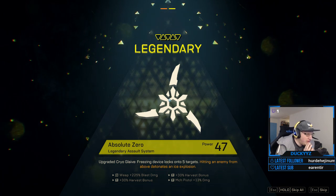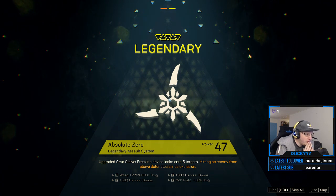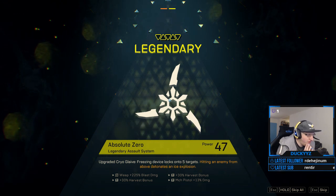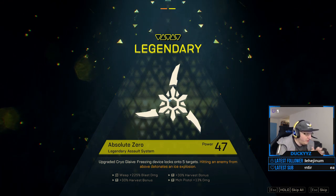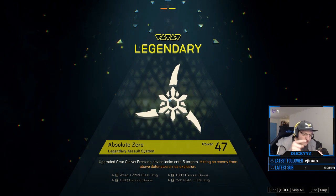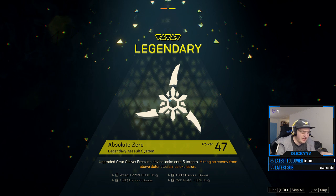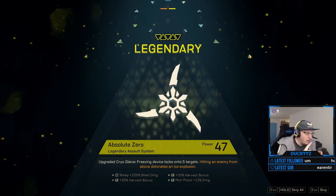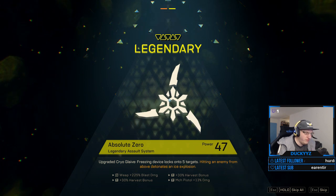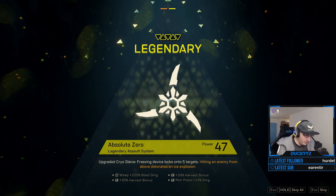The Cryo Grace freezing device locks on to five targets, and hitting an enemy from above detonates an ice explosion. It has a weapon blast damage stat — this is only on this legendary item you're seeing right now. If I throw this star, I get 225% blast damage out of it.